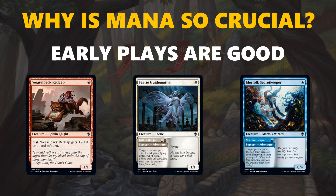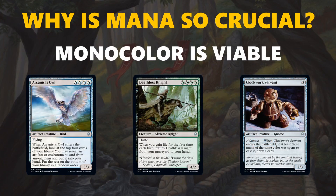Similarly with Weaselback Redcap, it's much less impressive if you can't get it down on turn 1. You are really rewarded for having a consistent mana base that can smoothly deploy its threats, whether that's on the aggressive end of the spectrum or on the more controlling mill end.